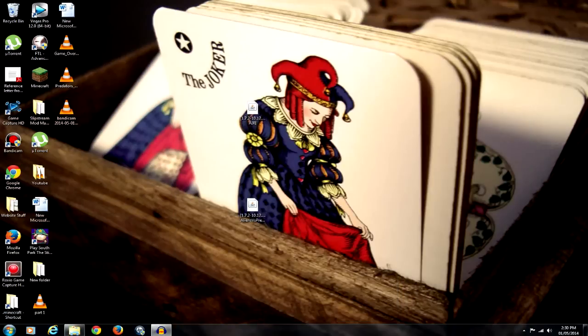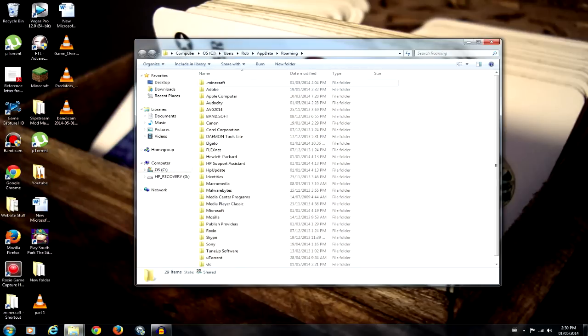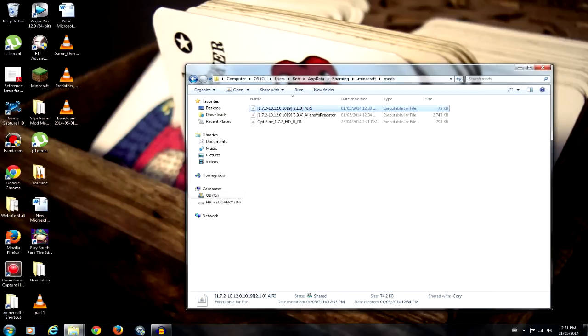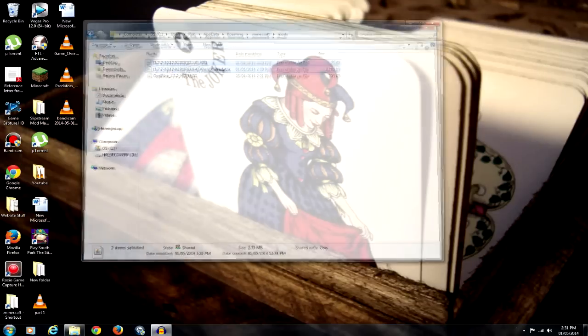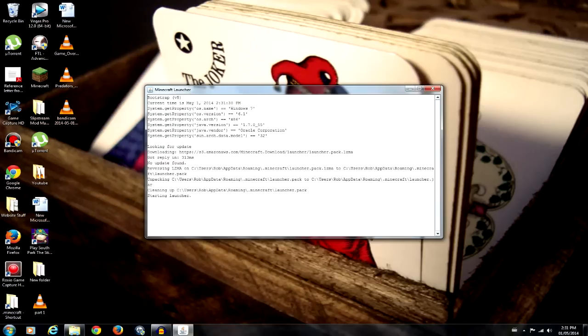The next thing you're going to want to do is go to your start bar and type in percent app data percent. It'll take you to the roaming folder as always. Inside there we've got a folder called .minecraft — open that up. Inside here you're going to have a whole bunch of different stuff. What we're going to want to do is go to the mods folder inside there. I already have those two things in there because I had to in order to do that little clip for you guys. All you do is grab your stuff from the desktop and throw them into your mods folder — and you're done, basically. Let's boot up Minecraft just to make sure that everything is all well and good.